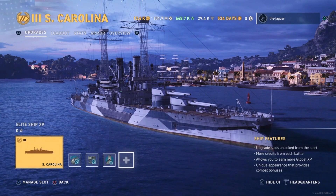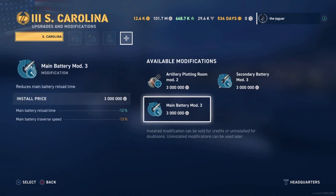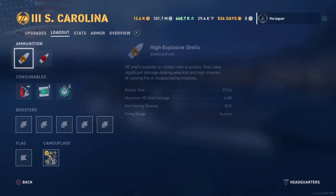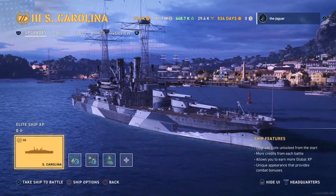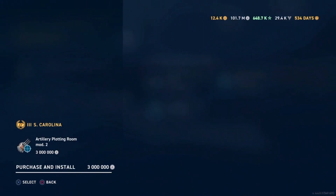Target Acquisition System Mod 1 is a little costly at 2 million credits, but okay. The next slot is the Artillery Plotting Room — Main Battery reload time and dispersion. Reload time is 31 seconds, so I'll go with the Artillery Plotting Room.